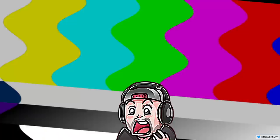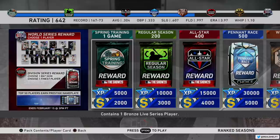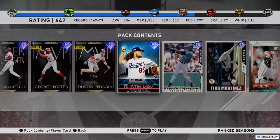Ranked Seasons is your competitive 9-inning ranked mode where the more you win, the higher you level up and the stiffer the competition gets. The more rewards you will get as you level through in Ranked Seasons, and the purpose is to get all the way to World Series, where you will get a stud player for getting to 900. Only the elite make it to the 900 level. It refreshes once every four weeks or so, and every time they refresh that leaderboard, they add new legends that you can unlock.